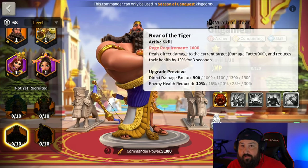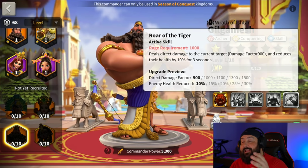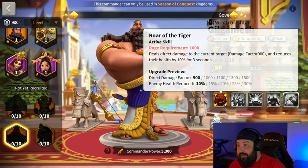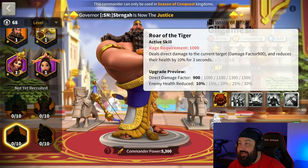First off, the Roar of the Tiger: 1500 direct damage factor, 30% health reduction for three seconds. Not only does this impact the secondary — so your secondary commander behind Gilgamesh would be impacted whenever you're casting your secondary skill — but just in general, you've got 30% health reduction. If this is a double rally situation, this is amazing. This skill alone makes Gilgamesh a must-target if he's open field, and definitely counter-rally if he is rallying your stuff.